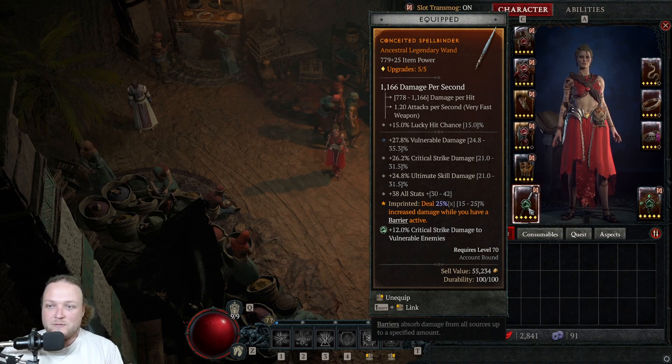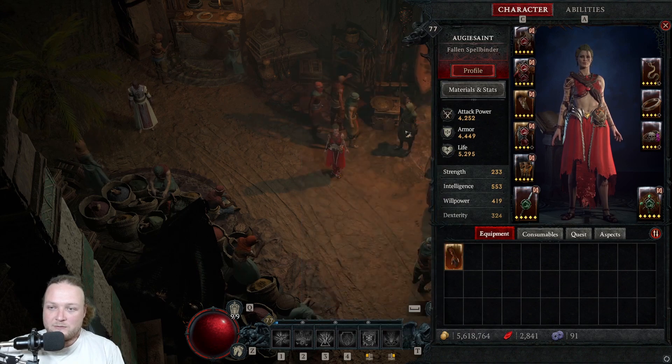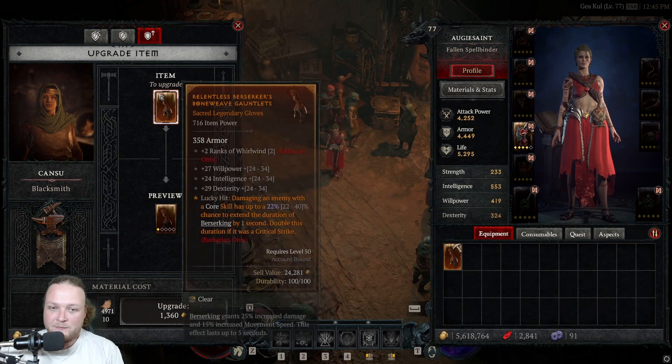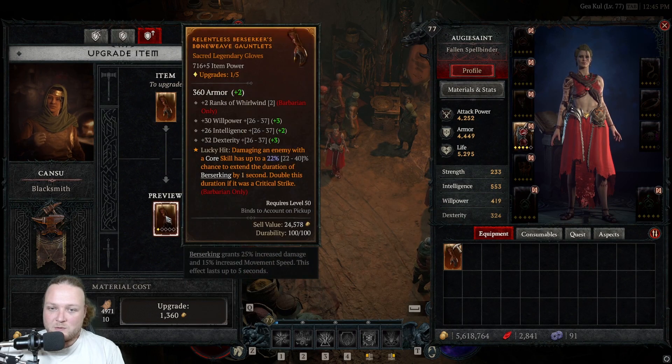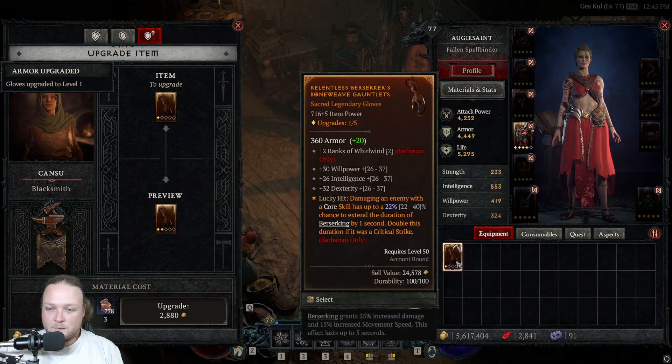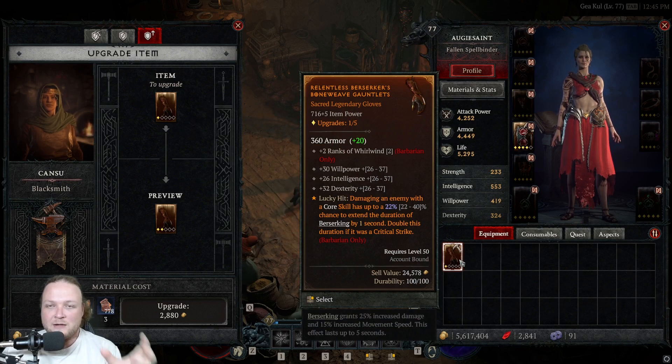This ancestral piece I've already upgraded 5 out of 5 and gained the full 25 item power. On the other piece, we need to upgrade a few times to go past the breakpoint level. On the first upgrade it's going to gain +3 to Willpower — the roll stays, so the 27 gains 3, then the new roll range changes. Now you can see Willpower is 30 and the roll range has gone up, since before it was 24 to 34. The item is now 721, but the next upgrade should push it past 726.